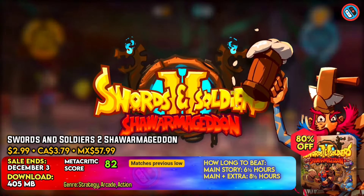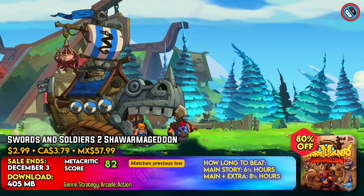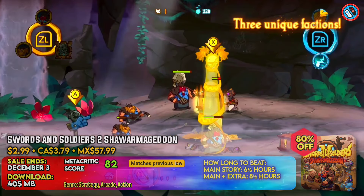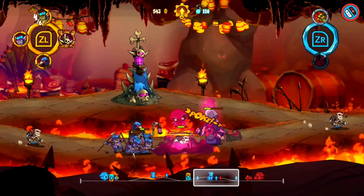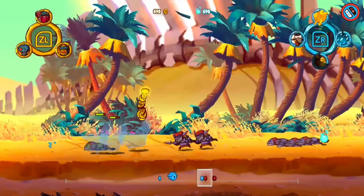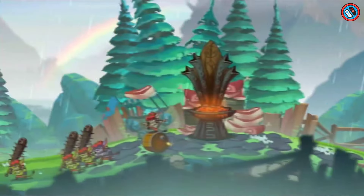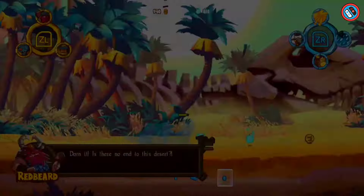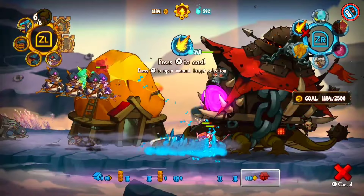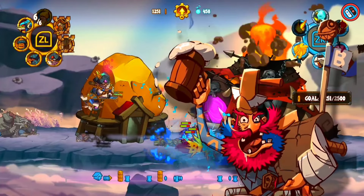Swords and Soldiers 2 Shawarmageddon is a real-time strategy game in which players control a map and force adversaries back to their bases. The game has three formidable factions: the Viking Warband, the Persian Army, and the Demons. Players must mine gold to obtain additional soldiers, structures, and spells for destroying their opponents' bases. The game has an extended single-player campaign in which players battle Redbeard the Viking in a variety of locales.